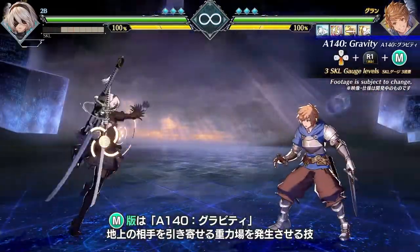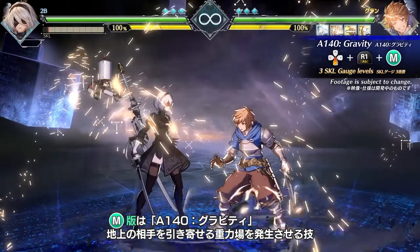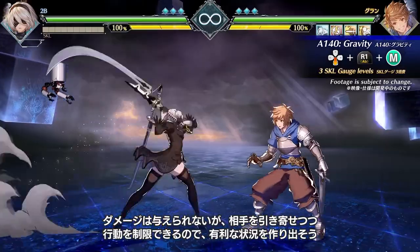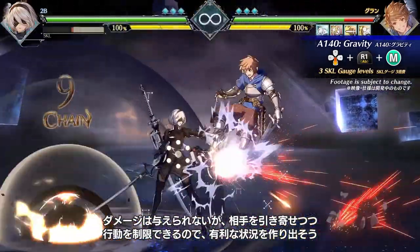Medium is A-140, Gravity, a gravity well that draws in your target. It does not deal damage, but allows you to restrict your opponent's movement, forcing an advantage.